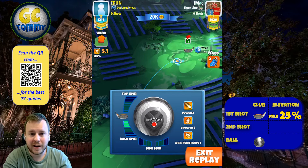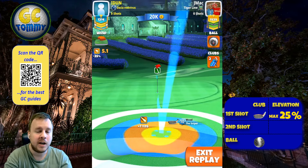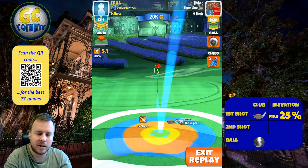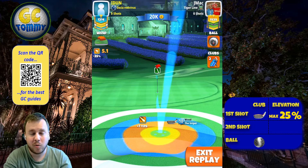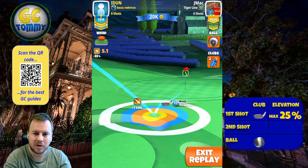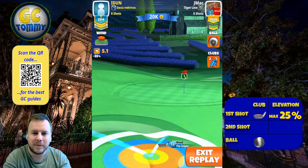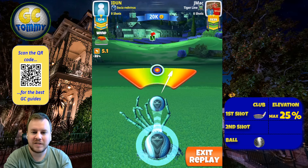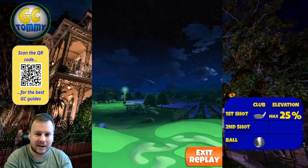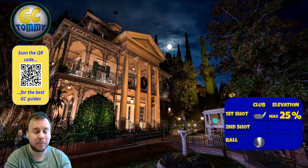On hole number seven we're playing a very aggressive line because I believe this is the best chance to consistently attack and drop a hole in one. If you're not interested in an aggressive route, you can back up and bounce on the fairway before the rough line - the hole in one won't be as common but it will be a safe birdie. Looking at the inner ring to be just by the bunker, ball guideline slightly short of pin. With a tailwind and extended ball guideline, compensate by leaving it short. Maximum distance with 25 elevation - a perfect ball here, and we get a nice hole in one on hole seven.